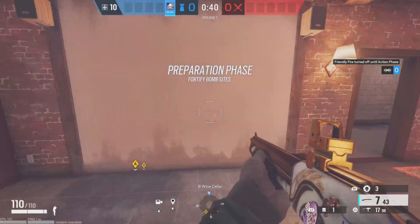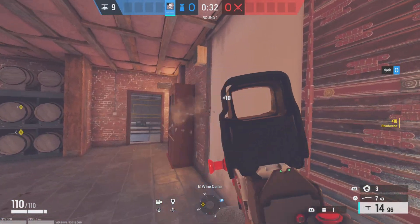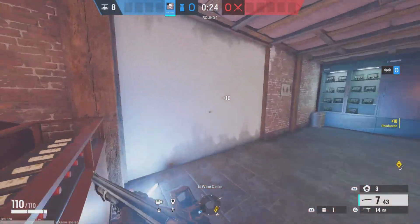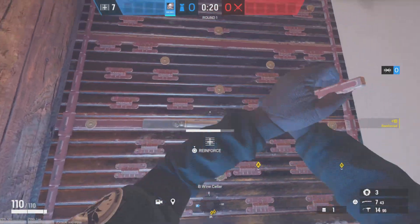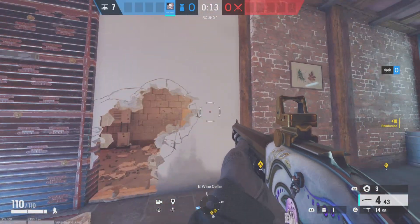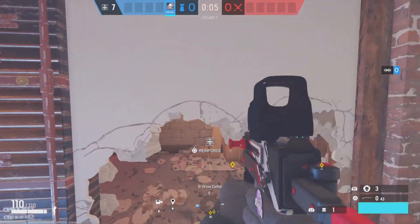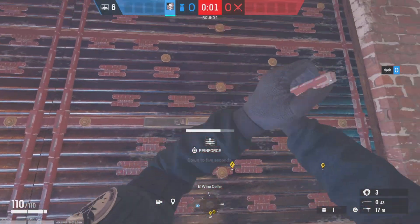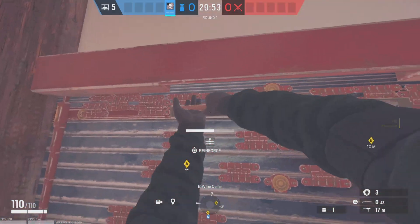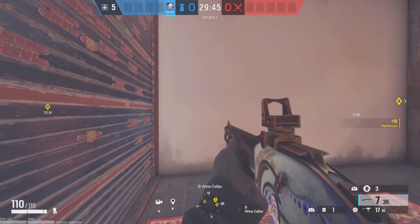Okay, now we're downstairs. The first thing you want to do is reinforce these two back walls right here. You can reinforce these two as well. If you want, you can make a rotate right here and have someone applying pressure on the entrance — completely up to you. I like to reinforce it though. This needs to be reinforced, and this needs to be rotated as well — do it on this side, not that side.